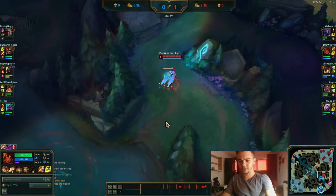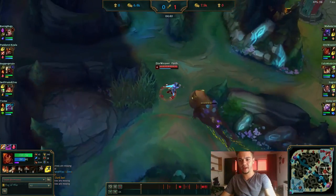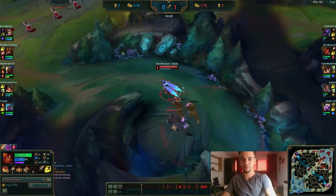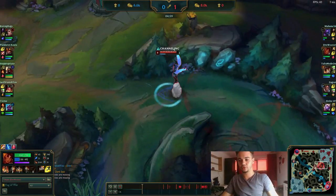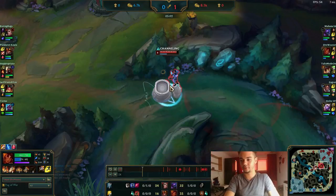Swain doesn't lose that much because he has teleport. When playing with teleport you don't really care that much if you die to an Ignite user, because you also have teleport to get back. So that offsets a lot of the disadvantage.